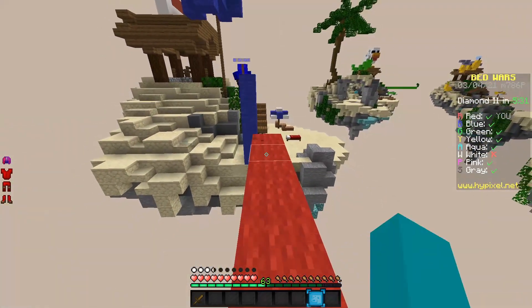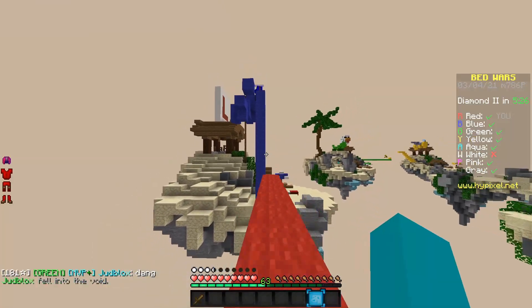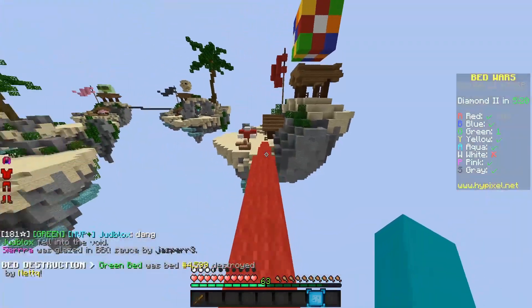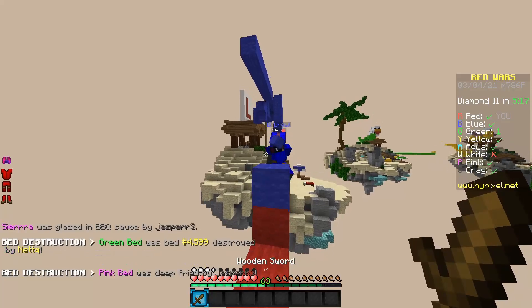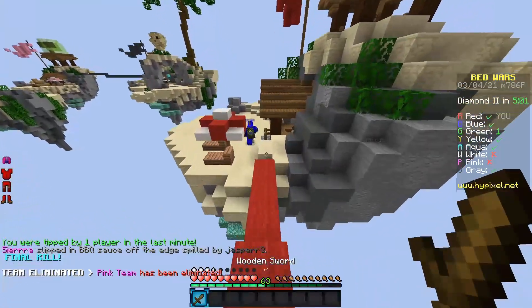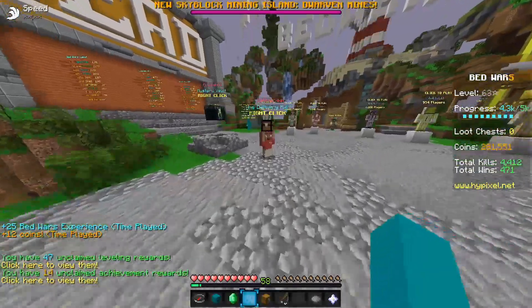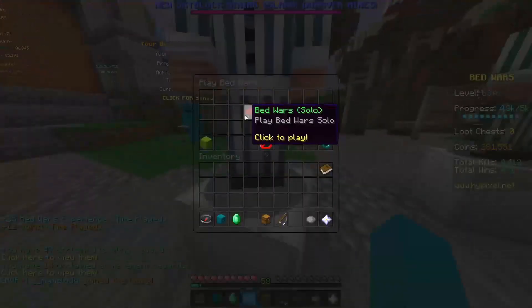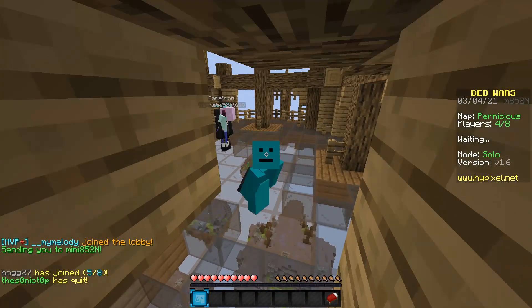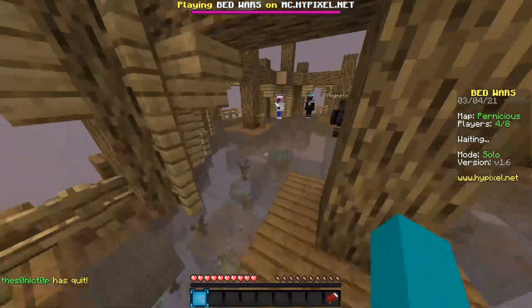That's what my history teacher always says at the beginning of class - he goes through what we're gonna do and says 'we'll get out of here.' I think it's kind of funny. Okay, we're gonna pretend that last game never happened, actually. Hey guys, I'm gonna cut that last game out. The practice thing was pretty cool, right? Oh, we should play a Bedwars game now. Looks like we're on Pernicious.